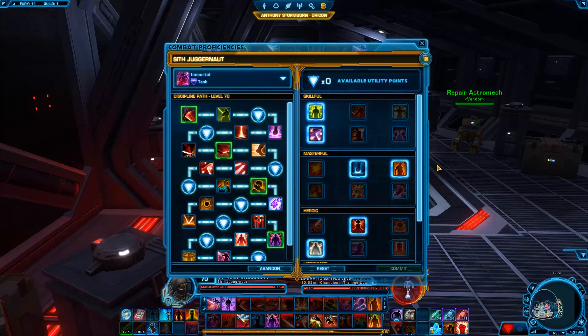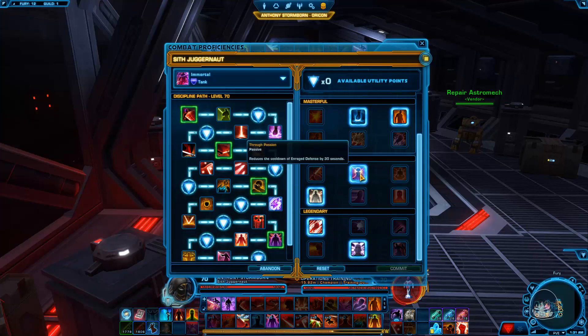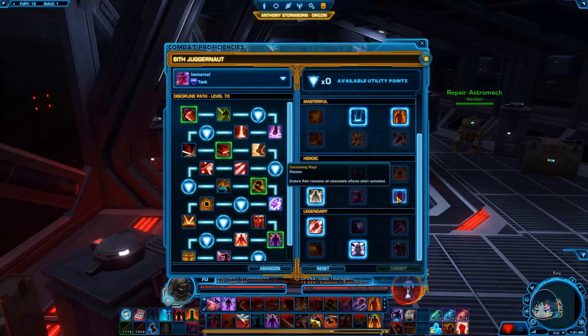First things first, this is how I place my utility points. I take Payback, Pathcarver, and in the Mashfall tree I take Crushing Fist and Sonic Wall. If you want to switch something out, Unshackling Rage is another great point to have. In the Heroic tree we have Through Passion and Hardened Defense. Another couple of good utility points if you need them are Through Power and Consuming Rage.